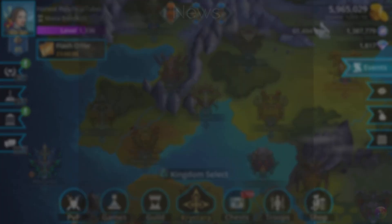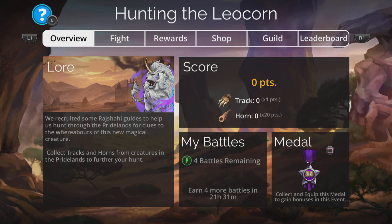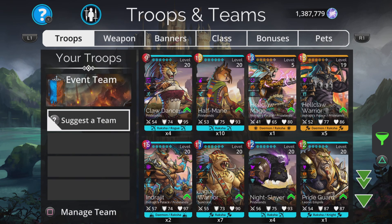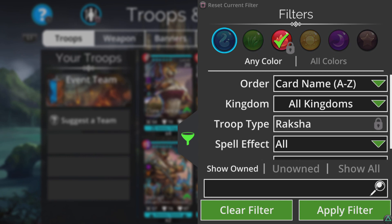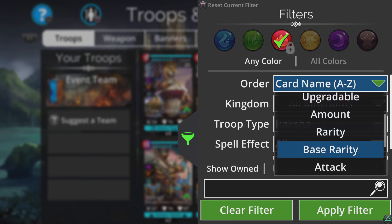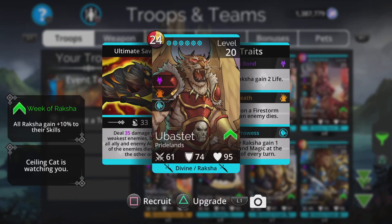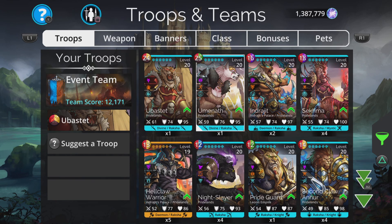Now let's look at the actual event and create my team. The event is troop type Raksha, move restricted to red. This is how I'd go about building a team: I'd change the sort to base rarity to see the most powerful troops first. Uberstedt stands out — for this kind of event, as soon as you kill someone, he automatically kills another. He'll be a bit slow at first due to his high mana cost, but at higher levels he'll automatically kill another enemy and speed up. We'll put him in. Because he's Divine and Raksha, ideally we'd want someone else who's Divine too.